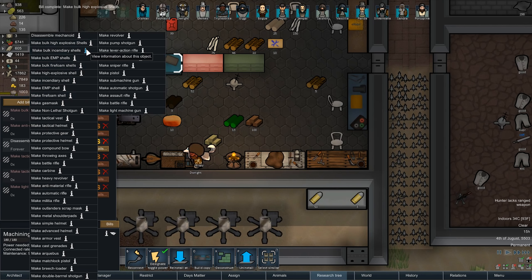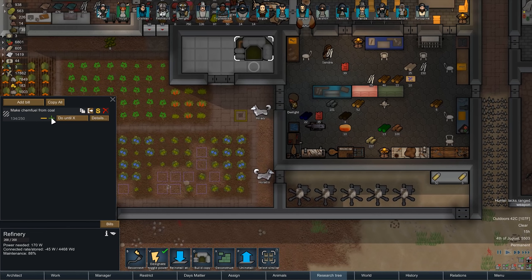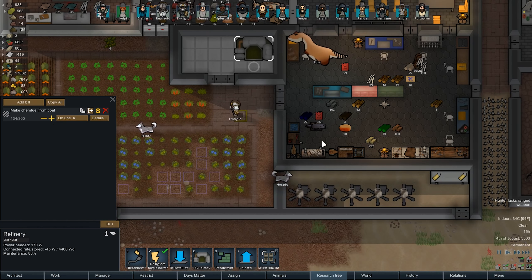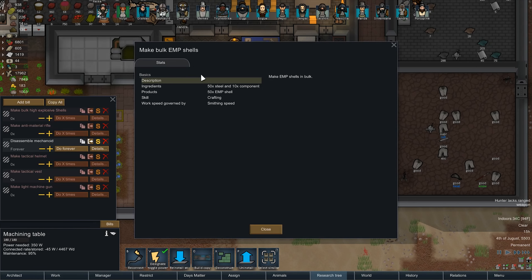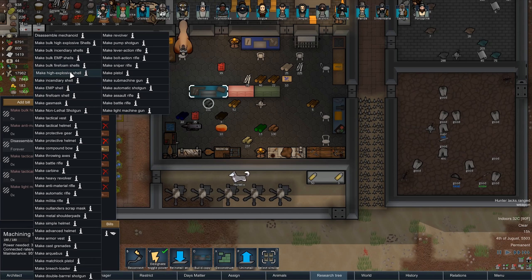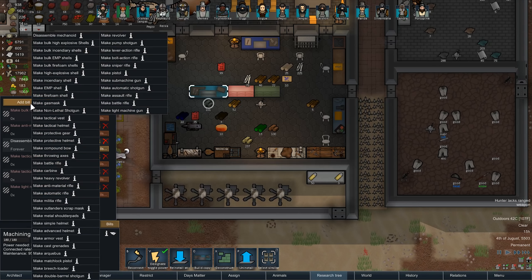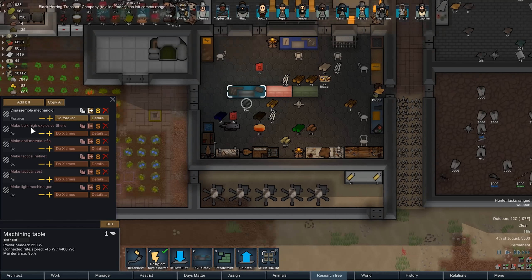Now how much for bulk incendiary? 300 chem fuel. Alright, we'll just up that to 300. That's not going to be a high priority though. E&P shells - we had 10 components, it's not too bad. And the fire foam ones require just steel, oddly enough. But I think we're good to go with that. Actually, disassemble mechanoids should still be the top priority. We'll keep this here just in case we need to do it again.